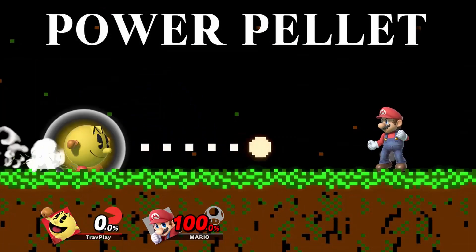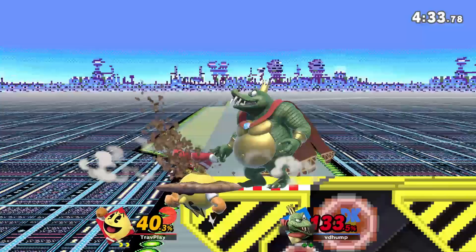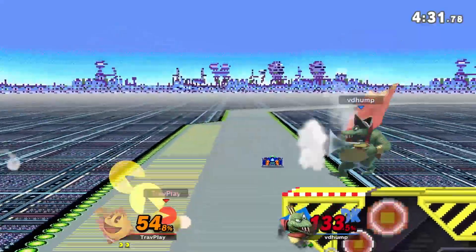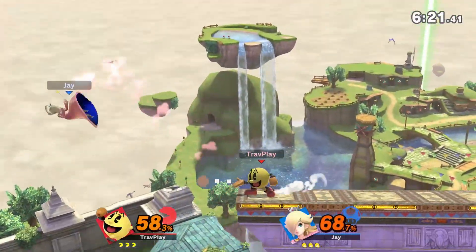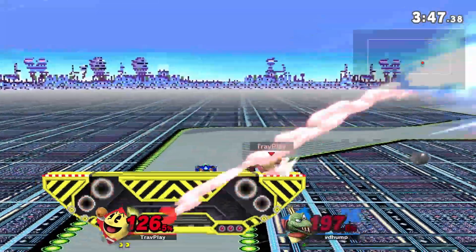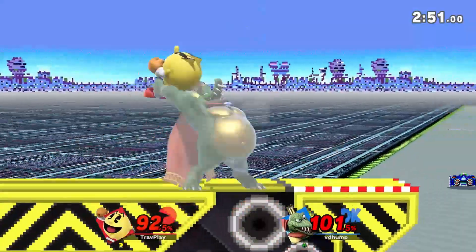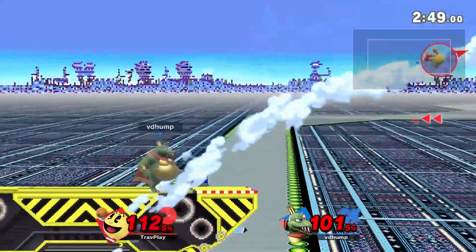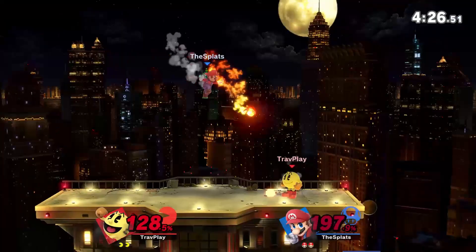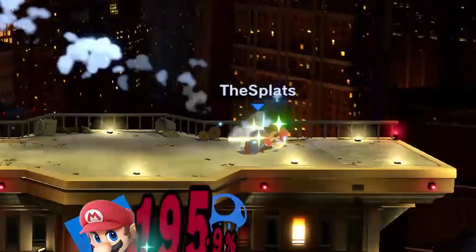Next, you need to respect Pac-Man's side special, Power Pellet. He can angle his pellets in any direction, and this move goes really far, making it a great recovery tool and combo finisher. On top of that, it has heavy armor. So you have two options to beat this move: block or dodge and wait until the end of the move and then punish. Or you can hit the pellets before he eats them at the beginning, cancelling out the move entirely. While you're at it, you can eat the pellet for a bit of health.